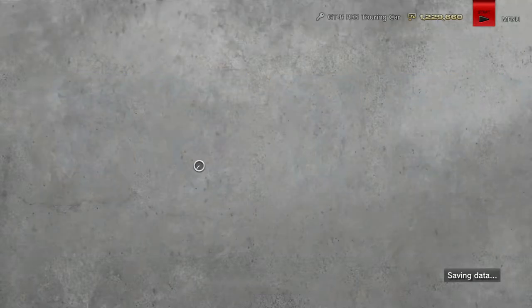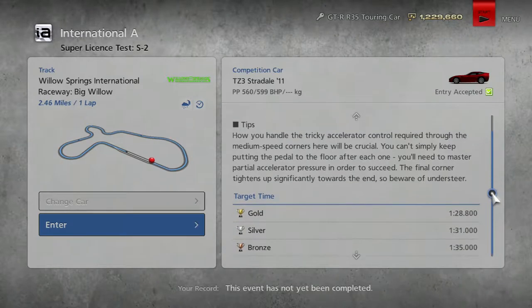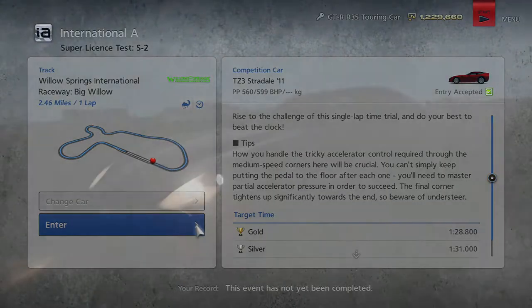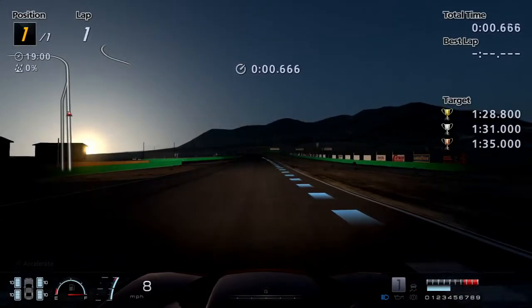Next one is a really horrible-looking Alfa Romeo going around the Willow Springs Racetrack. The tips say tricky accelerator control is required through medium-speed corners. You can't simply keep putting the pedal to the floor — you need to master partial accelerator pressure in order to succeed. The final corner tightens up significantly towards the end, so beware of understeer. We're aiming for 1 minute and 28.8 seconds. An added challenge: this is at night time.